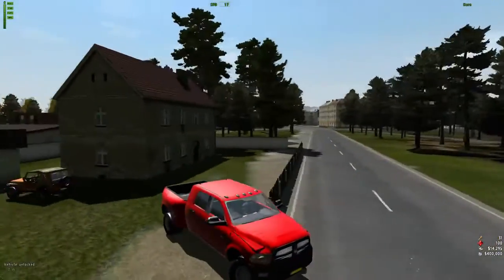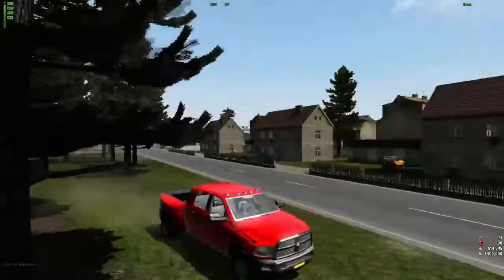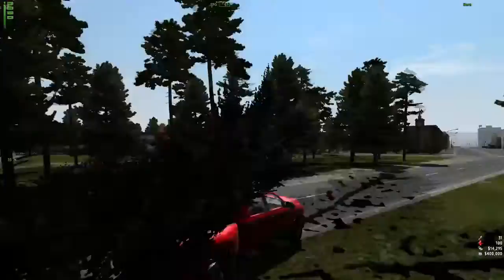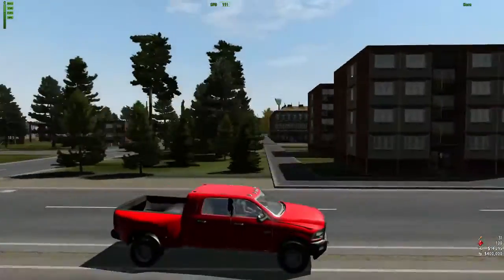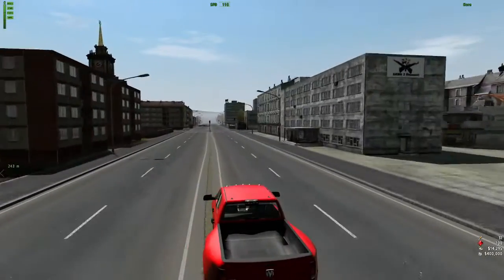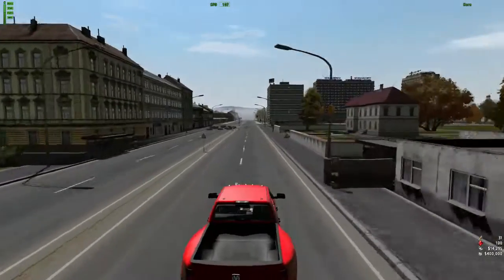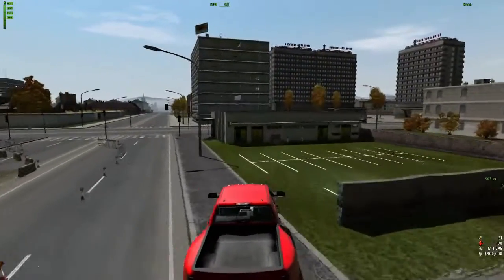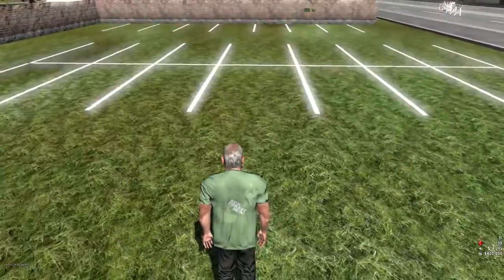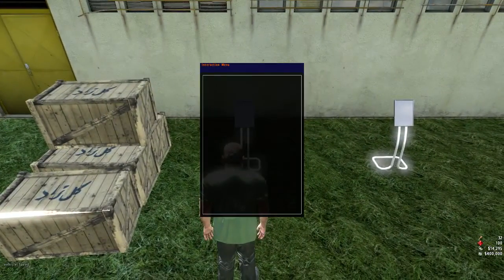I'm just going to go save a truck so I can get back here. Eventually you'll be able to spawn at your houses but right now that's not a thing. We also plan on moving a lot of the scroll wheel actions over to the interaction menu.